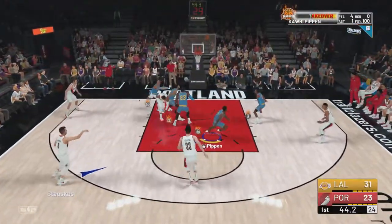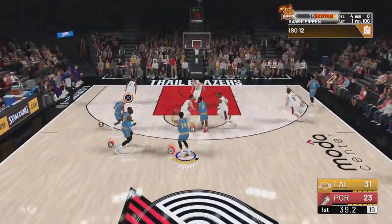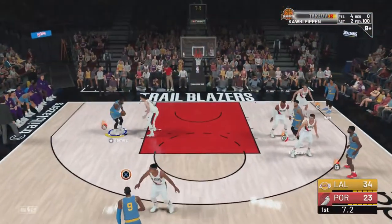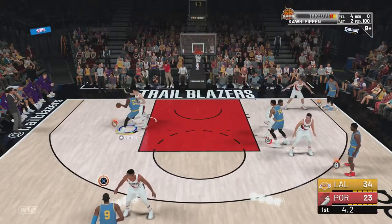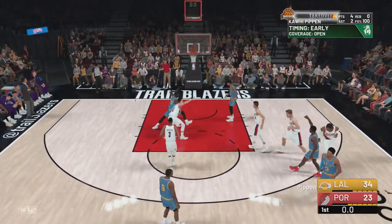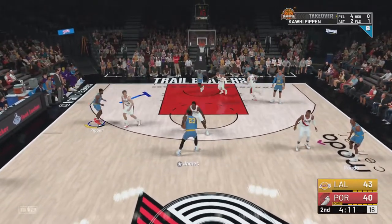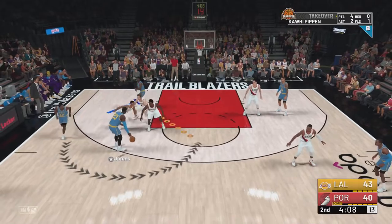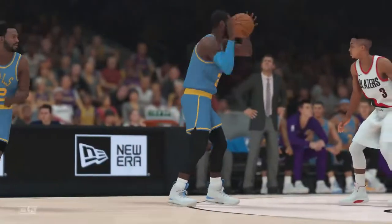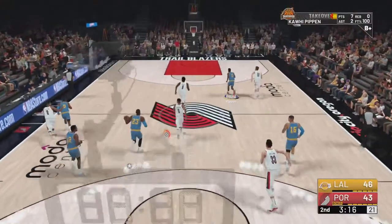If you guys can see, my defensive stopper badge activated. My defensive stopper is at bronze right now and I'm so close to getting it on silver. I did a step back three with Ingram right there — I was feeling confident, hit that beautiful jump shot. Speaking of jump shot though, my player's mid and three rating is pretty low. I had a wide open shot here, released it too early and on Hall of Fame you already know it's gonna miss. As of this gameplay the defensive stopper badge is on bronze, but right now I have it on silver and I think I'm almost halfway to getting it on gold.